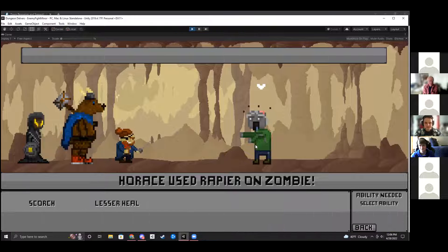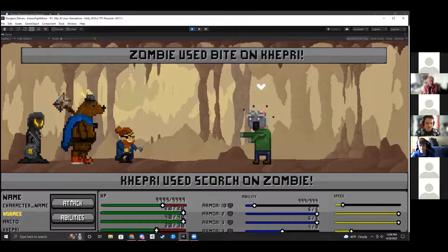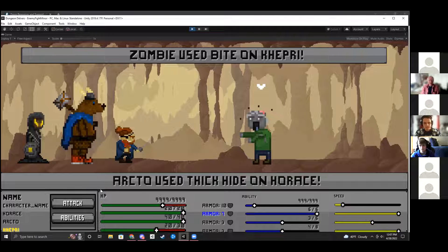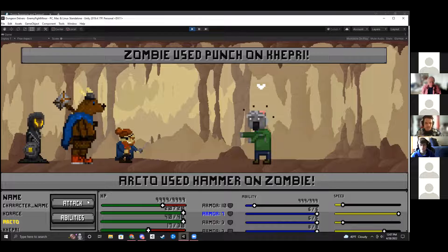There's not too much in terms of special abilities I haven't explained. There's Arctos's ability, which lets you buff someone's armor temporarily — he's now at seven armor. So for one attack, Horus will take no damage. In another fight, there's only one zombie — it's randomized one through three enemies. There are three different minor enemies you can encounter.